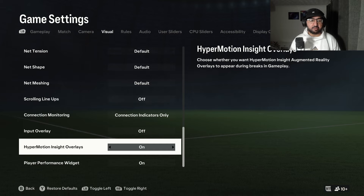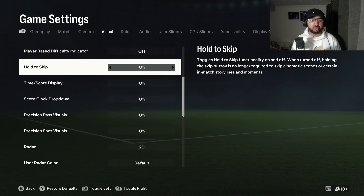The second-to-last setting is hyper motion insight overlays — those big motion graphics for shots and possession boards on the floor. I have it on for video quality, but you should turn this off. This is literally the main reason your game is running poorly — those overlays hog so many frames during gameplay, causing stutters and lag.